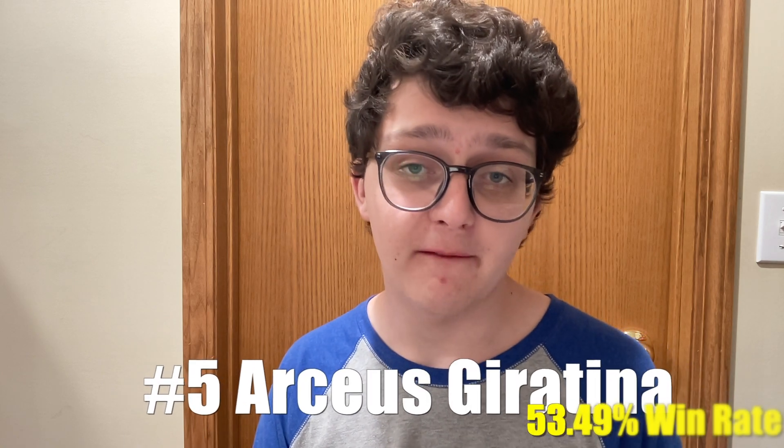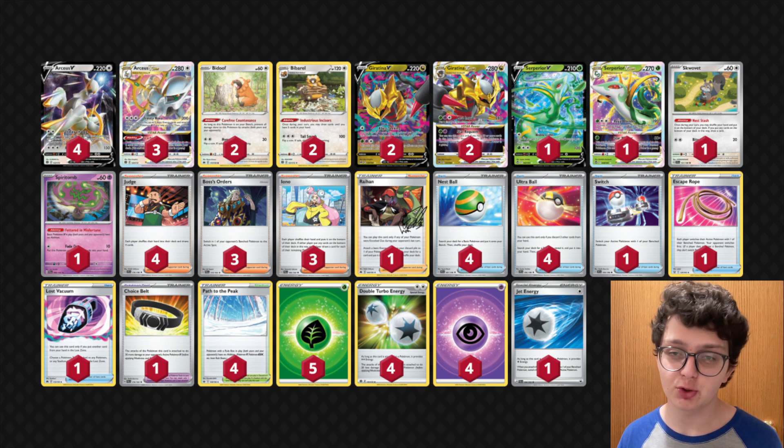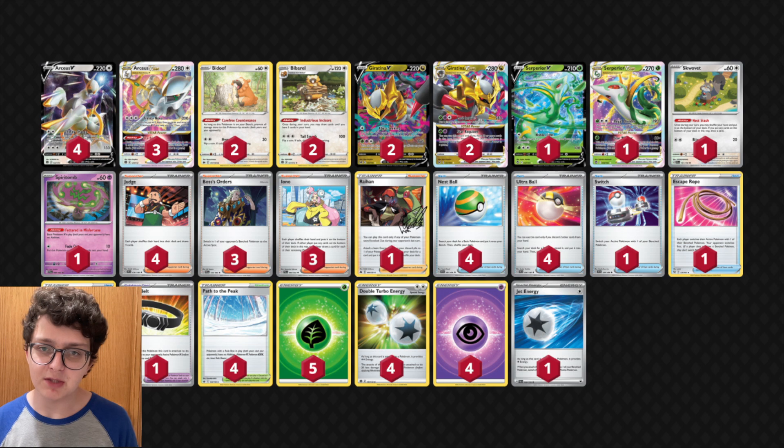At number 5, we have Arctina with a win rate of 53.49%. I already covered this deck on my channel, and the highest result on the list is still the exact same list I used in my video. Arctina is just performing very well right now because there are so many abilities. Judge, Path to the Peak, and Iona are just very powerful supporters to be playing right now. You can also easily tech in a grass attacker to capitalize on all those Charizard decks. Whether the Superior will stay in the list as Charizard's usage rate starts to decline, I'm not sure. But this deck has a lot going for it — being able to one-shot Beastars, hand disruption, and hit the most popular deck for weakness. I think Arctina is one of the strongest decks in the format and has one of the highest win rates right now.